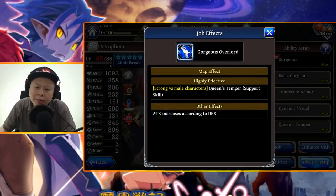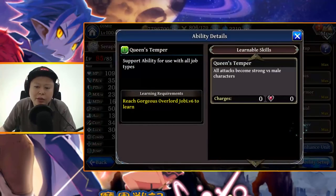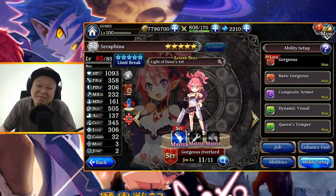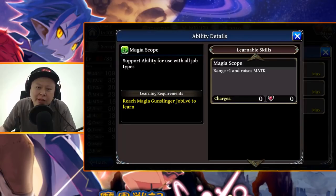First of all, let's see the passives. This one raises DEX, because attack increases according to DEX, so it will boost your damage. Queen Stemper makes all attacks become strong versus male characters — this is interesting. You can use this, or you can basically just use Magia Scope.